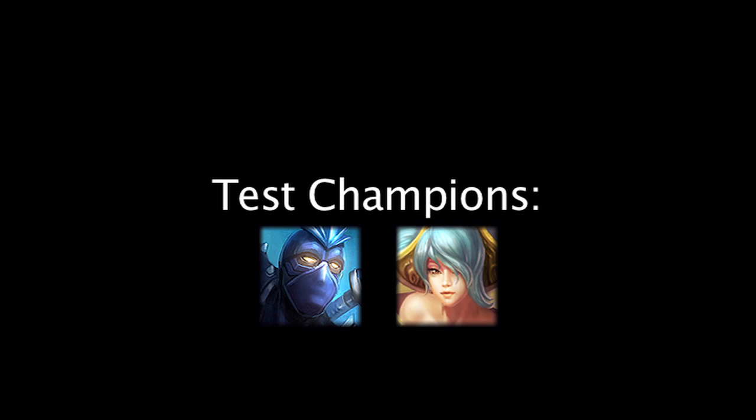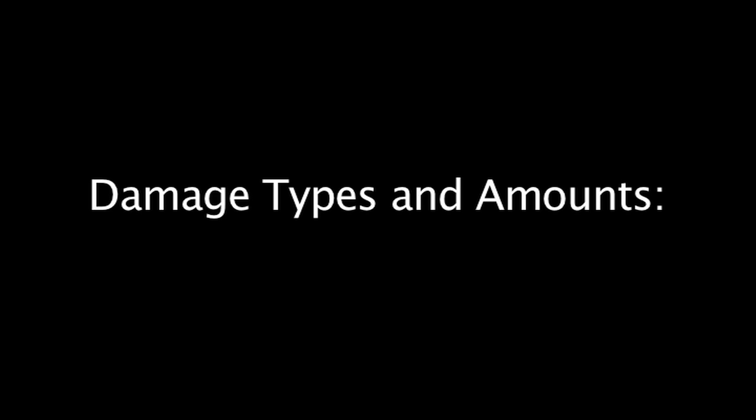We'll also be testing the items on two different level 18 Champions, just to get a good range of how the items affect Champions with different values of armor and health. The Champions will be Shen for his high armor and moderate health, and Sona for her low armor and low health. Finally, we need to take into account how much damage is being dealt to these Champions, and whether it is physical or magic damage.